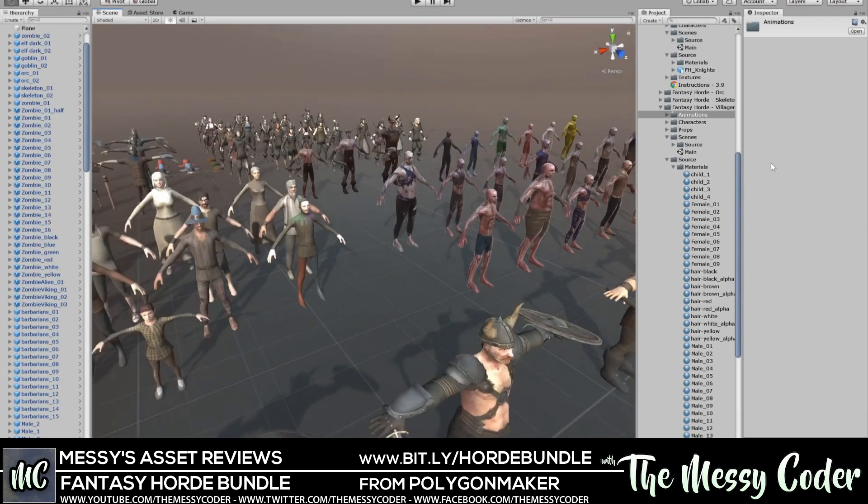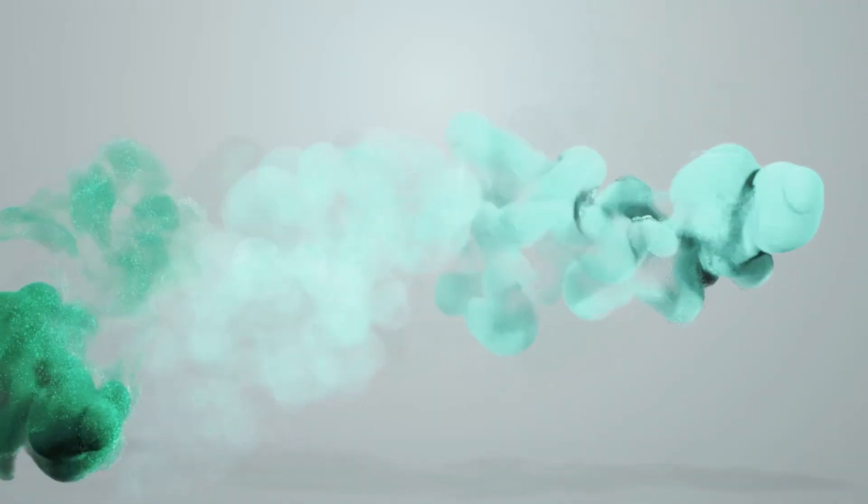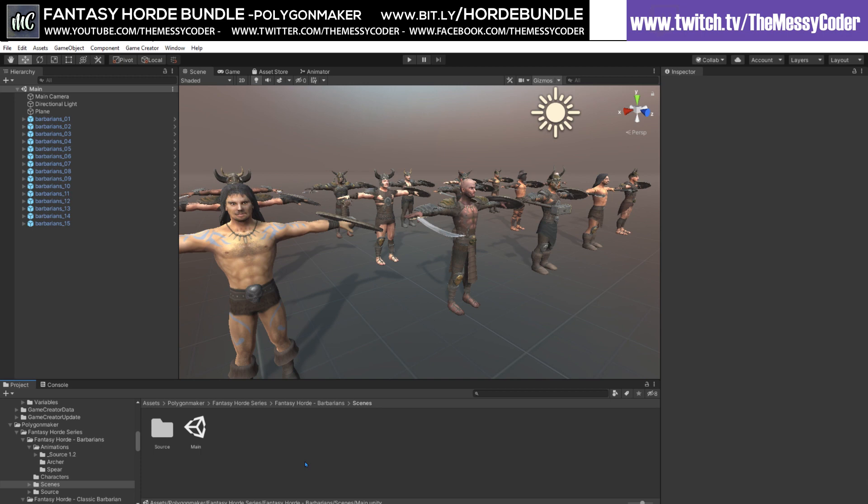So sit back and enjoy, and I'll see you all in a second because we're going barbarian crazy! Here I am inside Unity — I've imported in what feels like a million assets, it took me that long to import in all these assets from Polygon Maker.